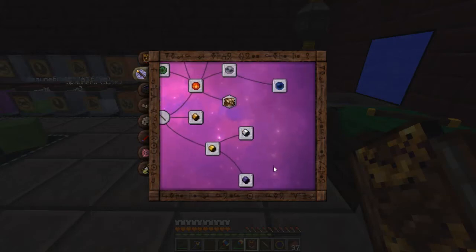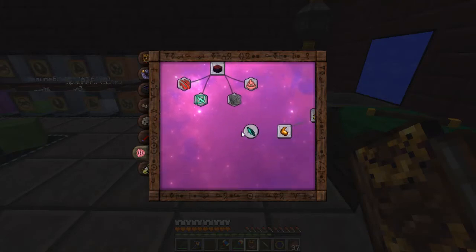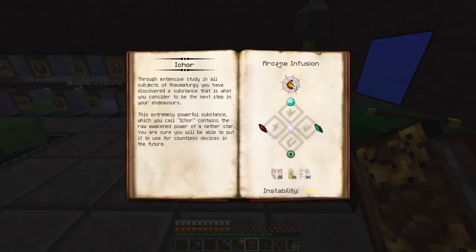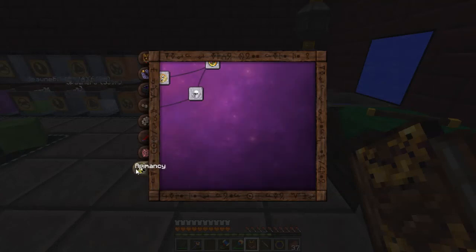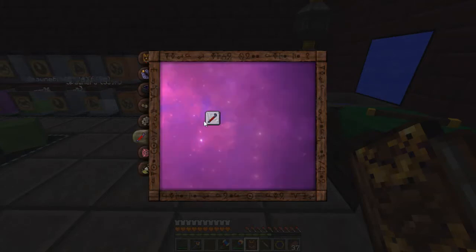Luckily I had enough to do all the research. I had a few issues — mainly I thought that I needed to get the dimensional shards. Apparently you have to kill zombie pigmen to get the red one and Endermen to get the other shard, which is actually one of the recipes for the Ichor. So I thought I had to go to the End and fight the ender dragon. But it turns out that wasn't it. My main issue was I had to also unlock AP Mansi, which is just magic bees I believe, and unlock everything there. And then just this research, which is pretty simple.